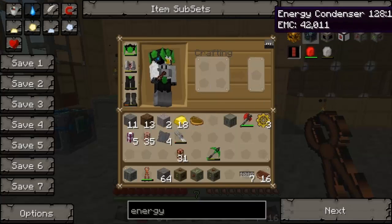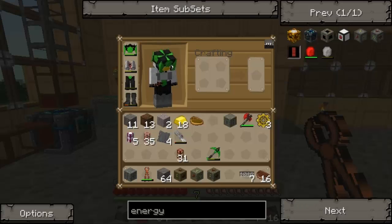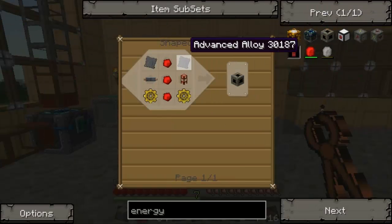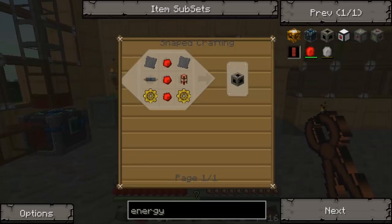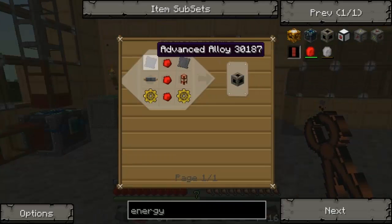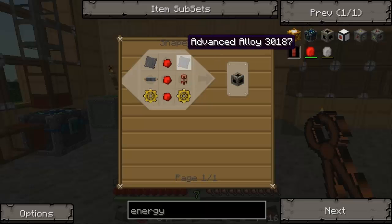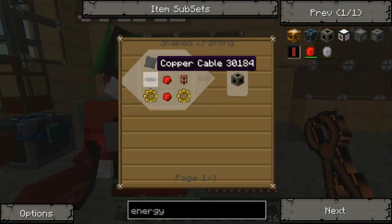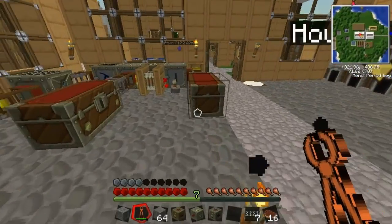Do it! I need to make an energy link first. Energy link — to make that I need two advanced alloys, three redstone, wooden conductive pipe, two gold gears, and a copper cable. So I'm just going to make that.